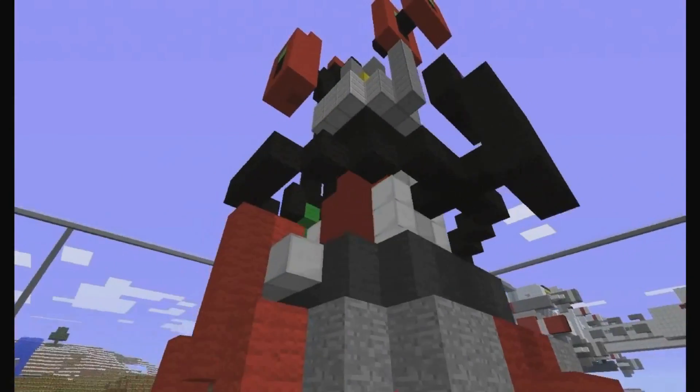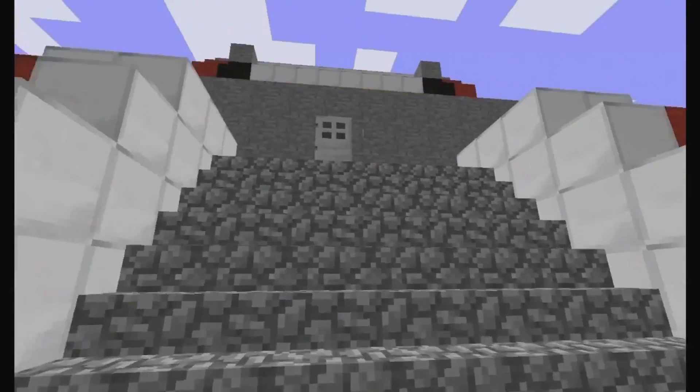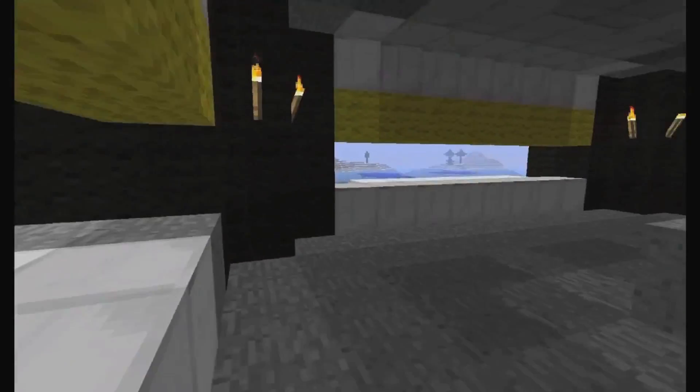Edison created this Terran fortress from only the finest resources in the Minecraft universe. First stop? Bunker. Tychus is sure to spend plenty of time here defending the Dominion, which is why the downstairs is fully stocked with tiki torches. But at least the upstairs offers a view of the rest of the facility.